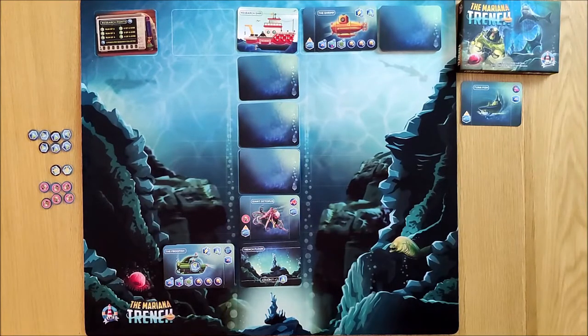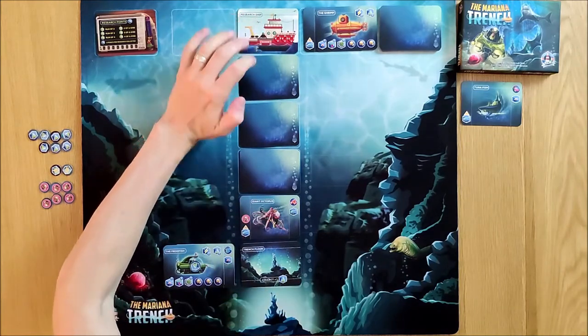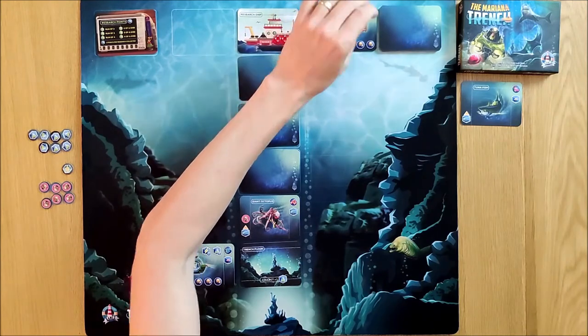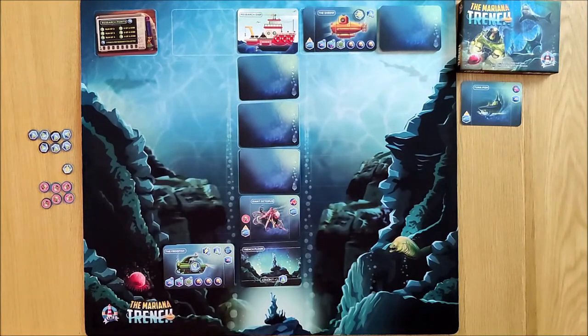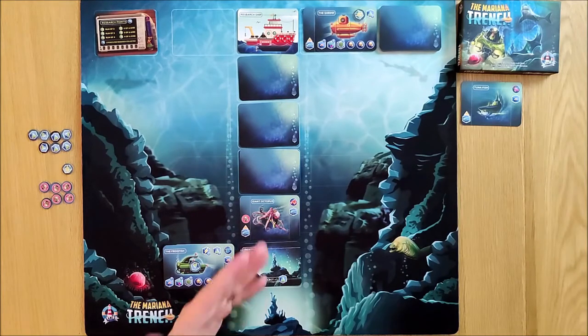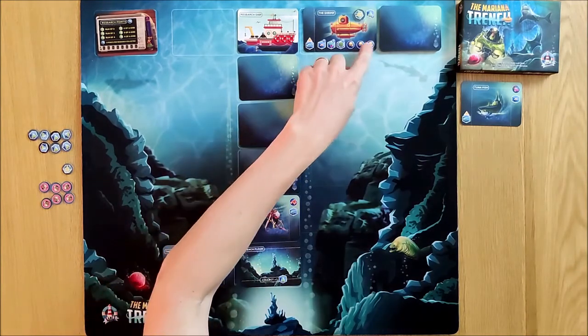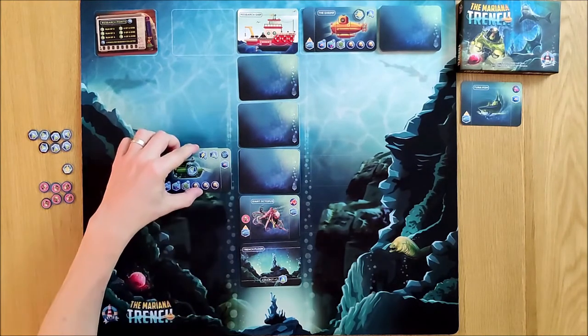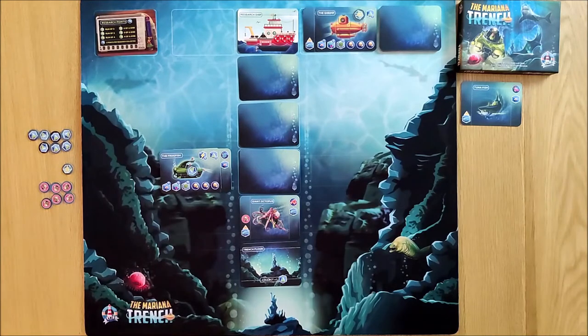One of the things you can do on your turn is spend a whole turn at the research ship to get a charge token, and I'm going to get one of them. What these charge tokens do is if I was to be attacked by a cephalopod, it basically negates the attack — it stuns the creature. No cephalopods were harmed in the making of this video! But basically it stops me getting attacked, and if I lose two rivets the game ends. I think that's a good use of my turn. The AI will move upwards — on his ascent he doesn't reveal cards.